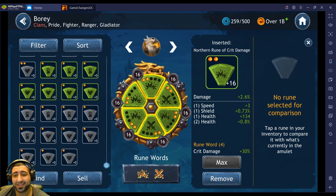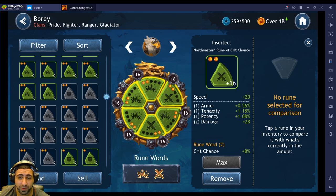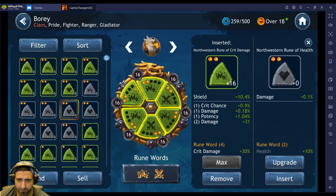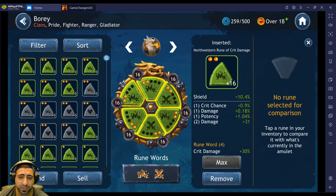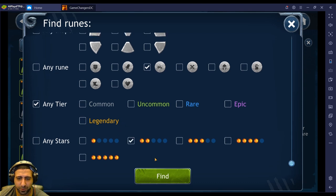I'm running the crit damage set here. From the northeast rune slot, the speed primary is best in slot unless you're a tank. For the northwestern rune slot, you're better off running damage as a primary. For some reason I have Shield there — we'll correct that right now. We're going to click Search, select crit damage, and look for two-star runes.